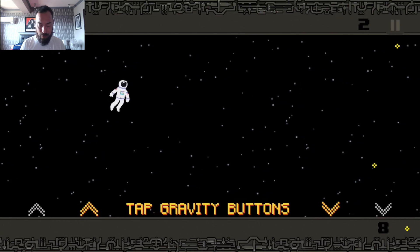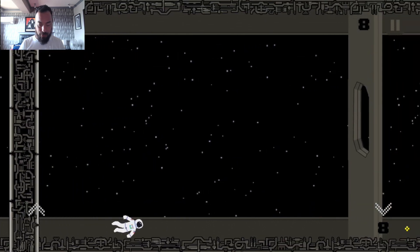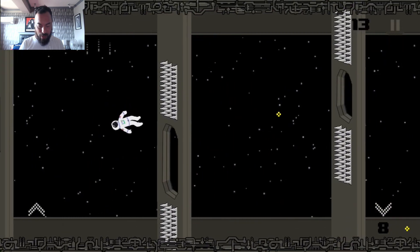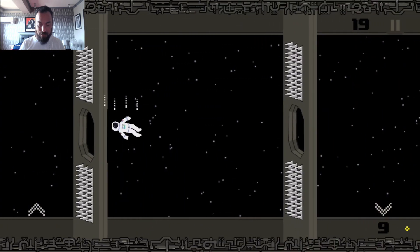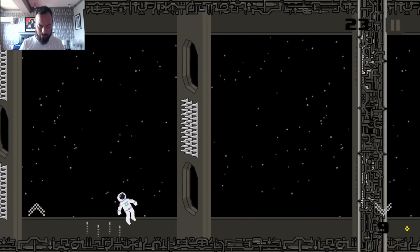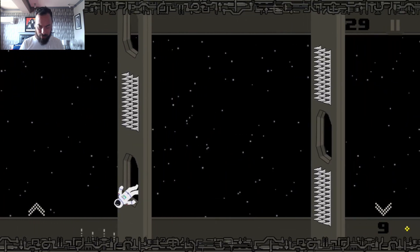So let's go ahead and jump into it. Basically, you have this character and you press the right side to push gravity down, and the left side to push gravity up for the character. The character is floating in space. And I would say the best and unique thing that this game offers is — this is going to sound weird — but death. How the character dies. Other than that, the game is pretty straightforward: you're just kind of spinning through space.